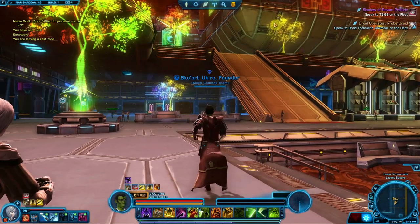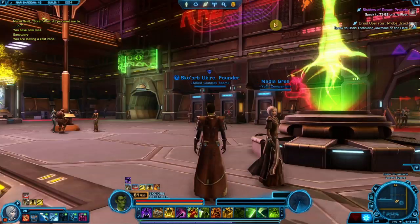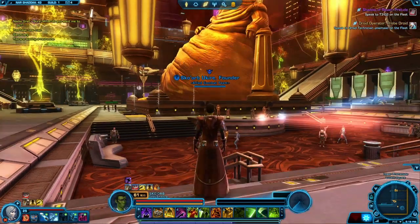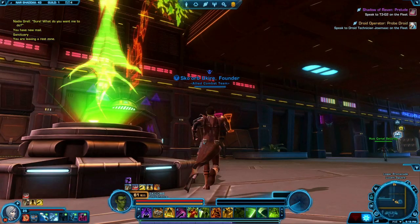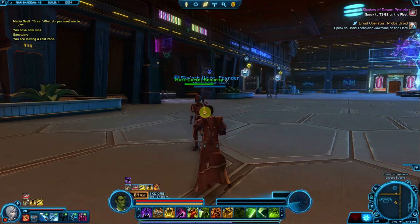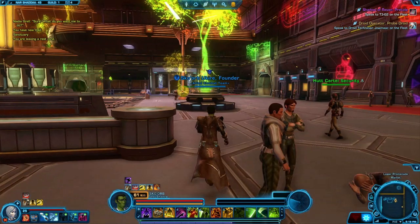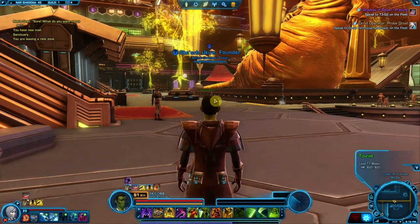We're back down here at the main casino — this is kind of the promenade. Obviously we have the Borvo the Hutt statue in the center of it all. He's the equivalent of Space Caesar, so we have a Space Caesar statue in here. This is kind of the promenade where you have all the other hotel guests. Security walks around — they're very serious about security around here, which is why you see armed guards, especially considering how much money there is in a place like this.